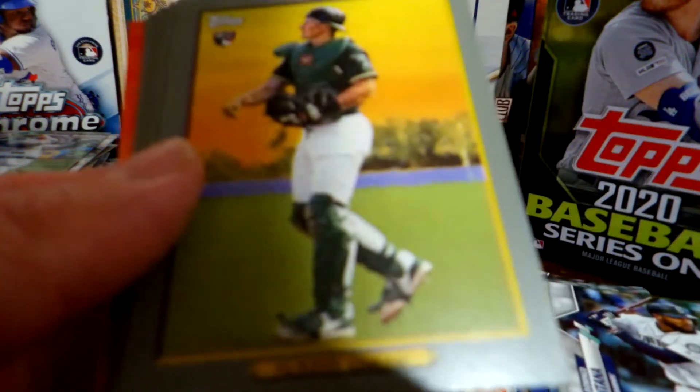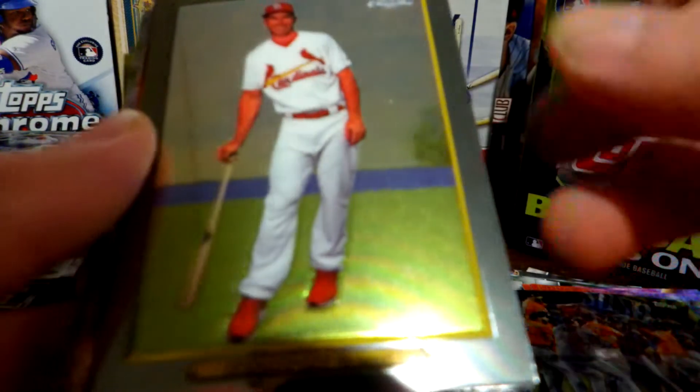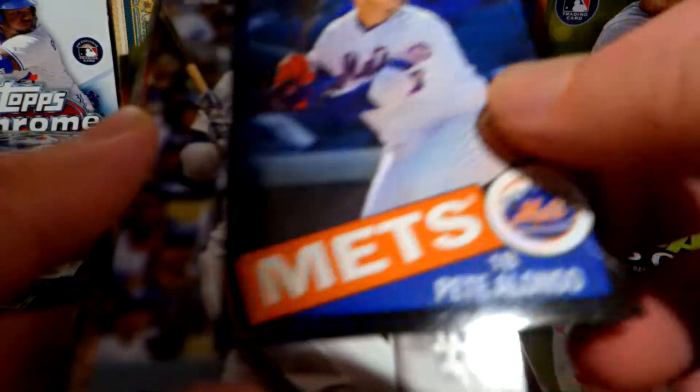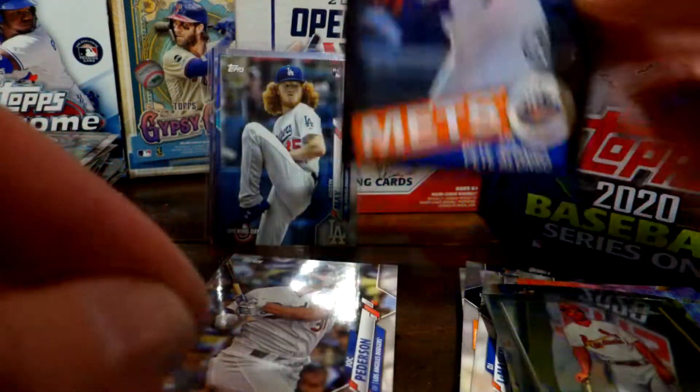Here are the Turkey Red cards: Kyle Lewis — that's a good one — Sean Murphy, Gleyber Torres, Ahmad Rosario, Cole, Altuve, and a couple Rhys Hoskins inserts. Then we got an Astros team card and a Paul Goldschmidt. Dude, I've had such good luck with these tins — it's insane. Pete Alonso black border parallel card — oh man, that's a good one! That's sweet! Holy cow, that's definitely a good card!